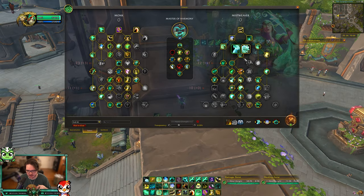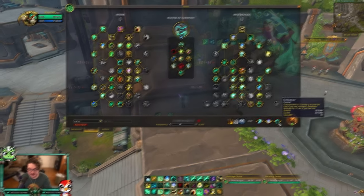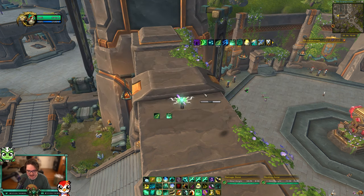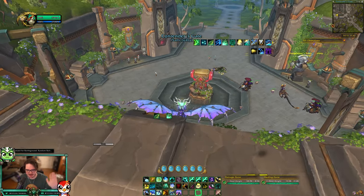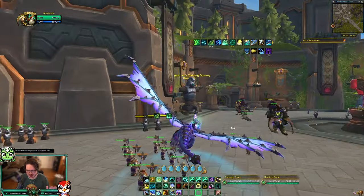You can port while stunned — that's why I play Eminence. If Eminence isn't available, you can also rotate your Revival or Restoral. Try not to overlap Restoral with Eminence because those are the two buttons you can use while stunned. Your goal is to get from the enemy base to your base, get to the roof, set up a port, run around the outside, port while stunned, revive while stunned, roll through enemies to slow them, and do your flag carry rotation with Chi-Ji and Thunder Focus Tea.